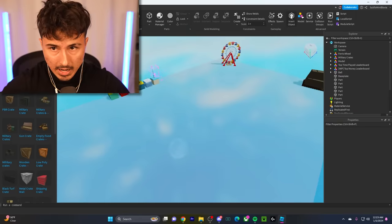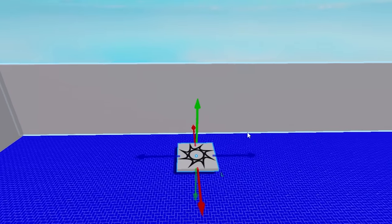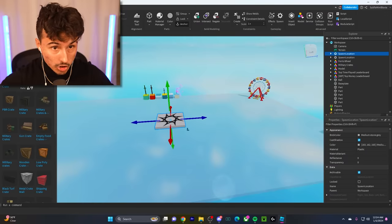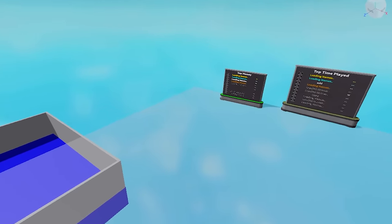Honestly this looks quite nice. We add a spawn right there — and we duplicate it for another spawn. One for the spectators — basically the losers — and one down there for the winners. This is just like the real game if I've ever seen it. You got everything you could possibly need.